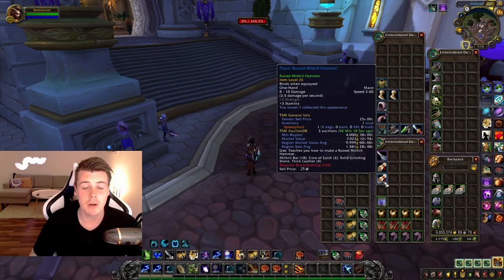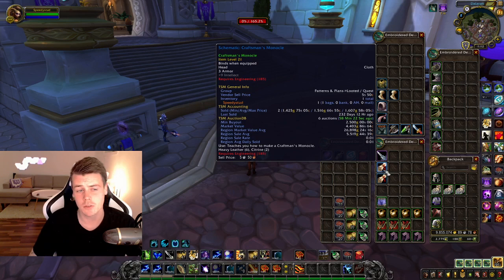I got two patterns: the Runed Mithril Hammer blacksmithing pattern and the Craftsman's Monocle. There are so many good world drop patterns and plans in RFD — it's the perfect level range for a lot of the good ones, like Star Belt, Searing Golden Blade, and Rich Purple. But I didn't get any of those this time, which kind of sucked.